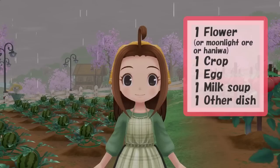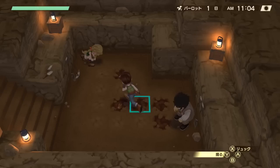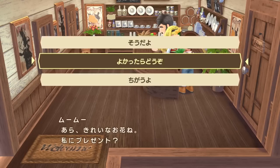Let's start with Cecilia. Every day you can give her one flower, one crop, one egg, one milk soup, and one other dish — either egg soup or herb soup will work. That's five gifts per day. You can substitute the flowers with moonlight ore or human-shaped haniwa, however I'd recommend keeping those for other characters since flowers are so easy to get. The only thing to be careful about is that she doesn't like fossils, so don't try giving those to her or your relationship will decrease.